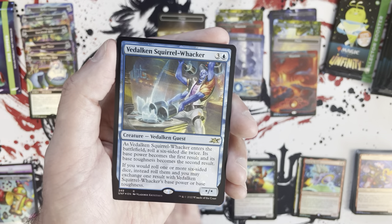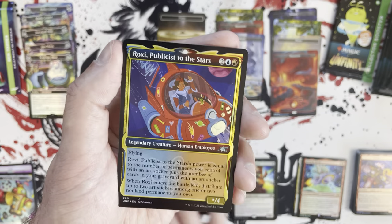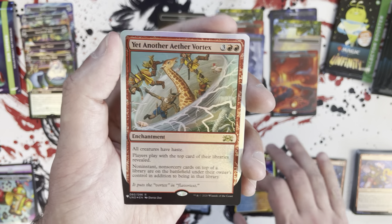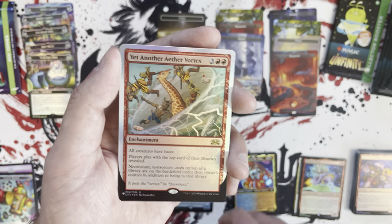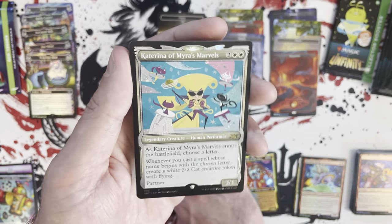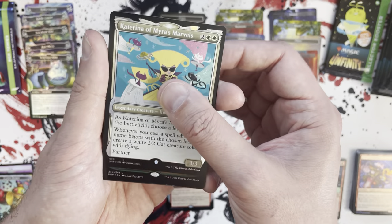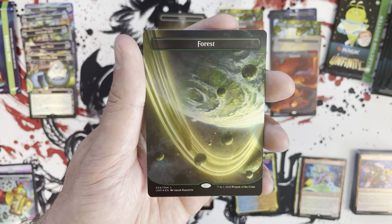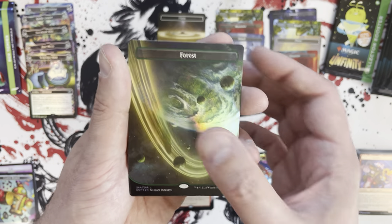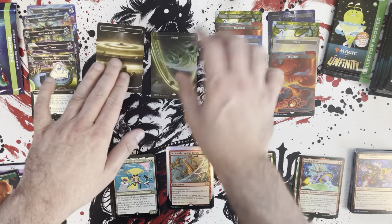Im-biggin the Dalcan, Squirrel Whacker — also in that galaxy, very nice. Roxy Publicist to the Stars — regular art. Another Aether Vortex. Katarina of Myra's Marbles — the white version, part of the cycle — and the foiling looks really good on these. Oh look at that, how beautiful! I'm so in love with these basic lands. Wow, just beautiful. Then we finish off with the planes.